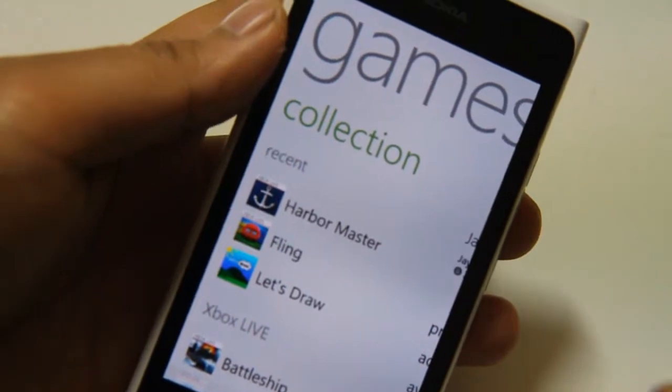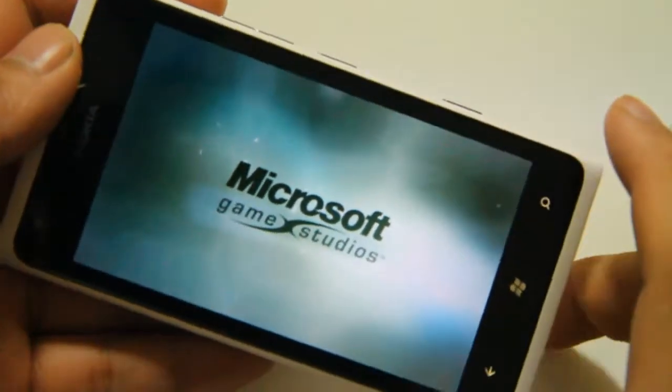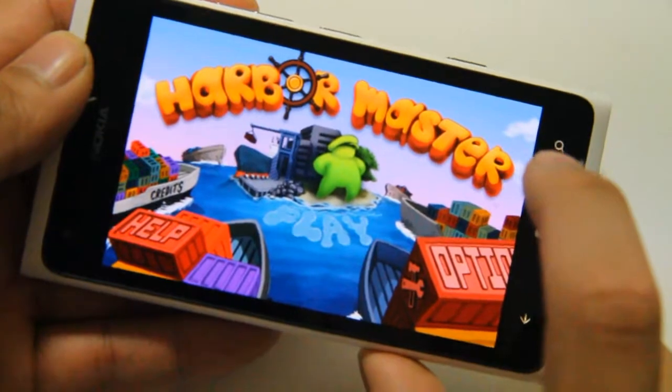Hey, it's LumiApp today on the Nokia Lumia 900 and we're going to look at Harbour Master. This is a little bit like airport control where you were guiding planes to their respective runway, except this time you're guiding ships to their particular docks.